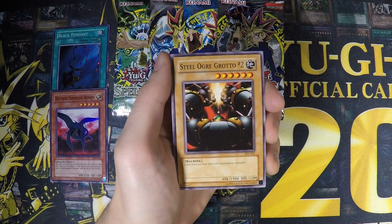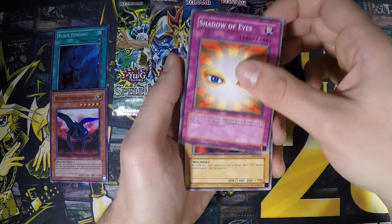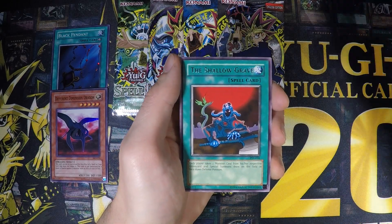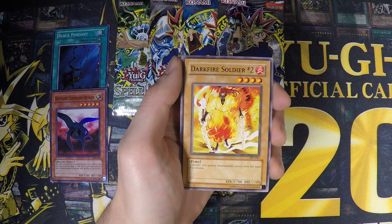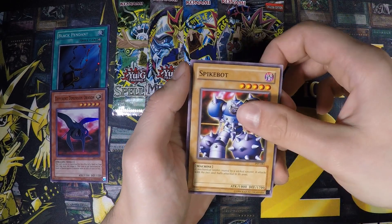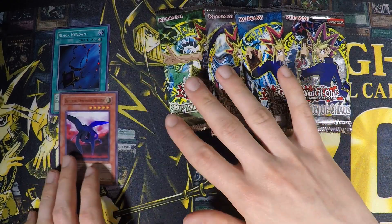Now the second Pharaoh's Servant pack. We got Minor Goblin Official, Steel Ogre Grotto No. 2, Shadow of Ice, Oni Tank T-34, The Shallow Grave, Gift of the Mystical Elf, Darkfire Soldier No. 2, Enchanted Javelin, and a Spike Bot. A lot of duplicate cards from the first pack.